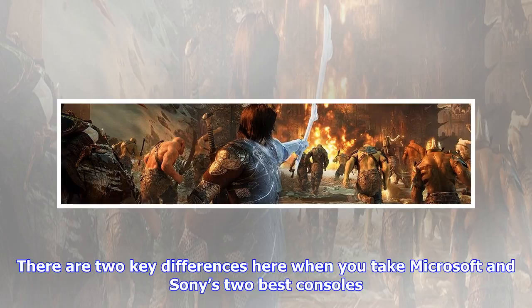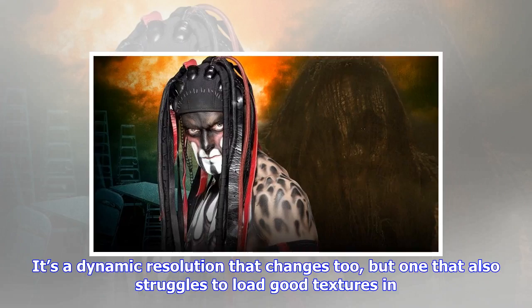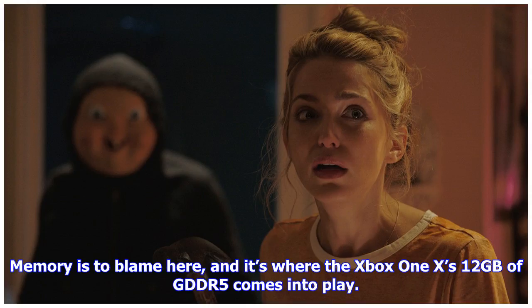There are two key differences when you take Microsoft and Sony's two best consoles. The PS4 Pro already puts in a good showing with Shadow of War, hitting around 1620p and injecting improved visual settings overall. It's a dynamic resolution that changes too, but one that struggles to load good textures in — memory is to blame here.